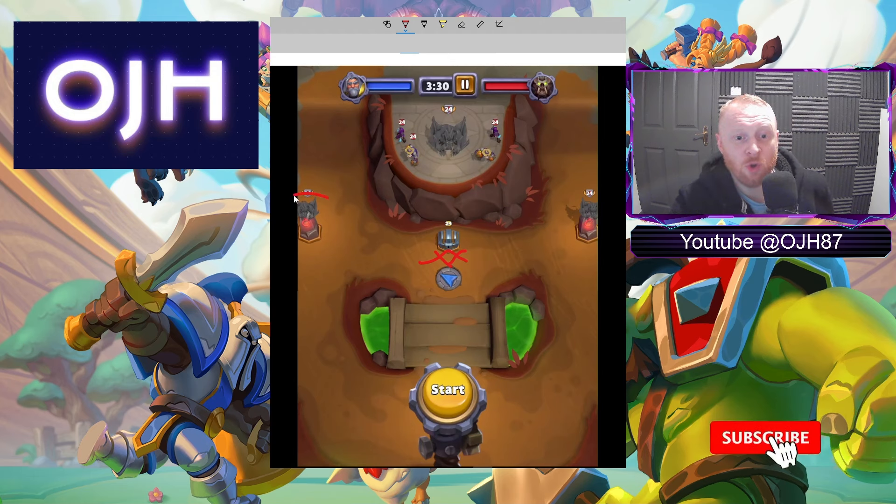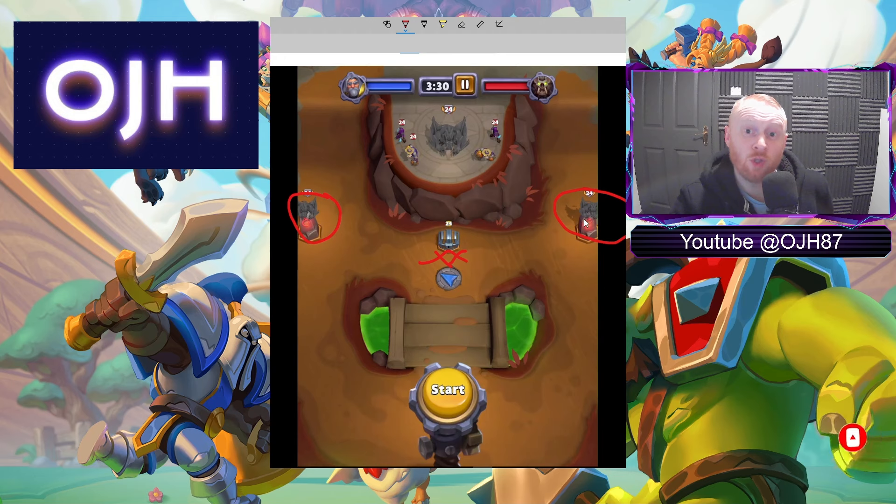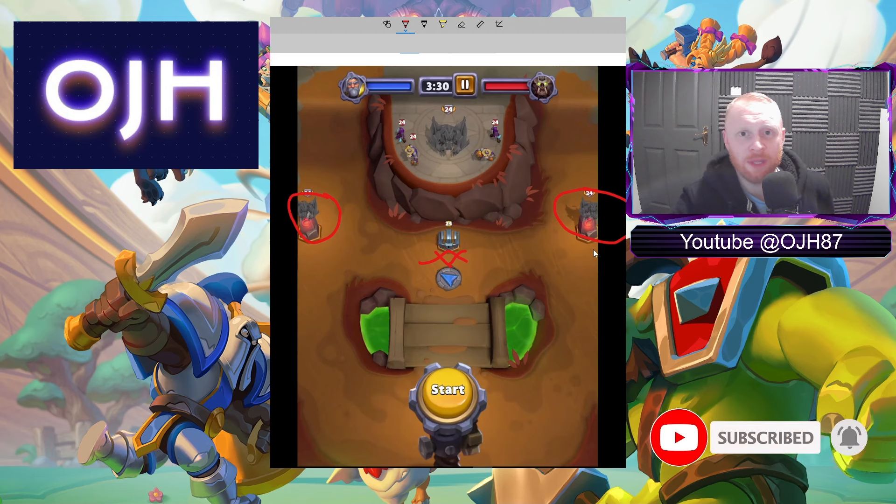There are two Gargoyles which are over on the left and the right. The tactics I'm going to show you today, you do not need to pull them to kill Gish. The first video I'm going to show, we don't pull them and we get this done pretty cleanly. The second one, we managed to pull both of them — not at the same time. If you do pull them both at the same time, you've probably got big problems. But we'll run through the tactic in that situation as well.